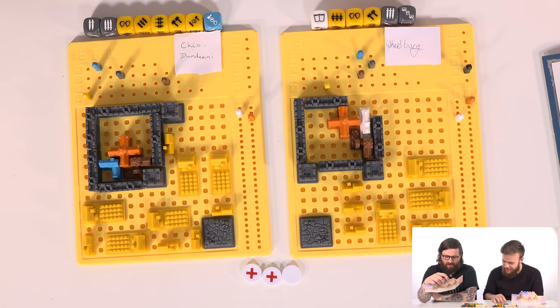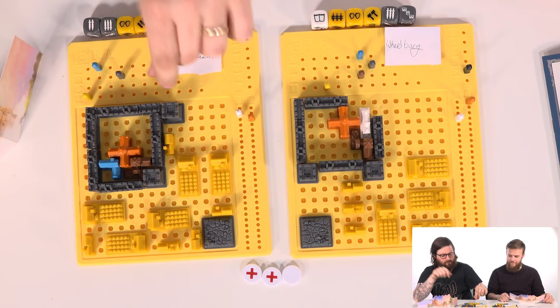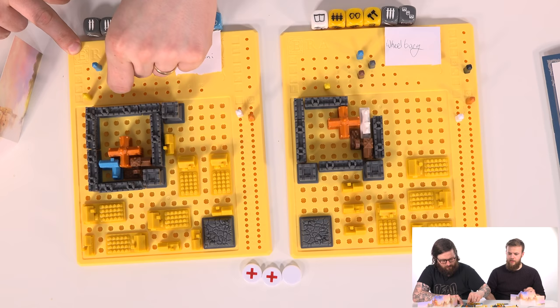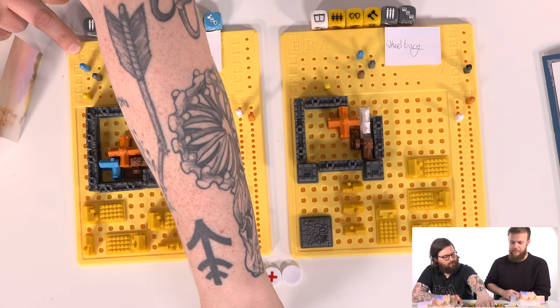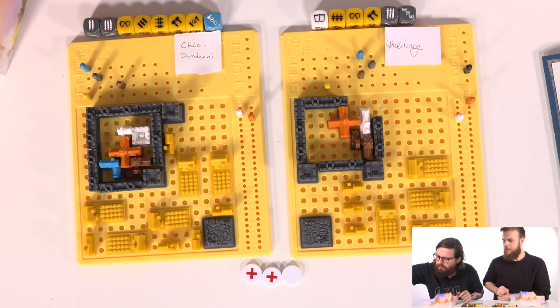I need to build some walls - one, two, that's right there. So I'll have two walls, please. Just gonna build me a monastery. Got two little doubles. Please don't tell me we've run out of doubles. We've run out of doubles. Oh my god.